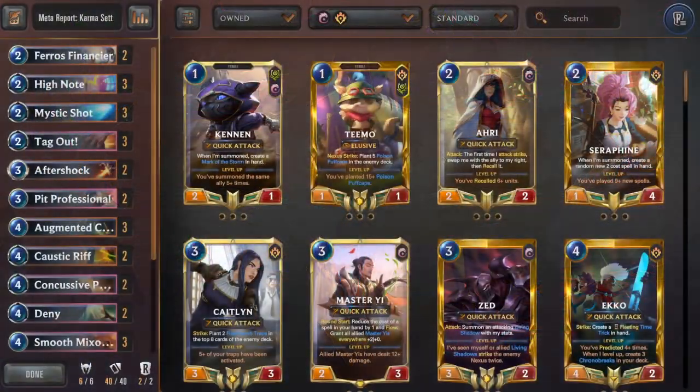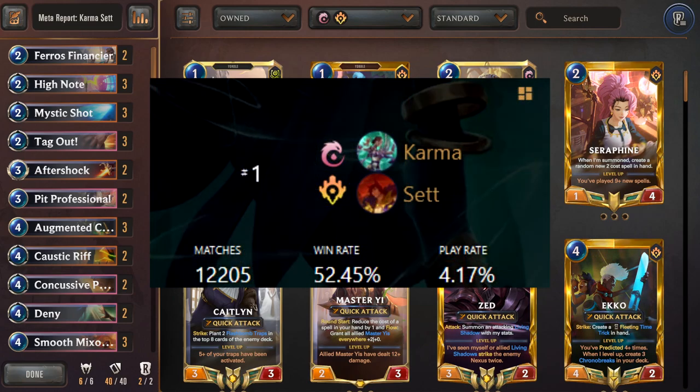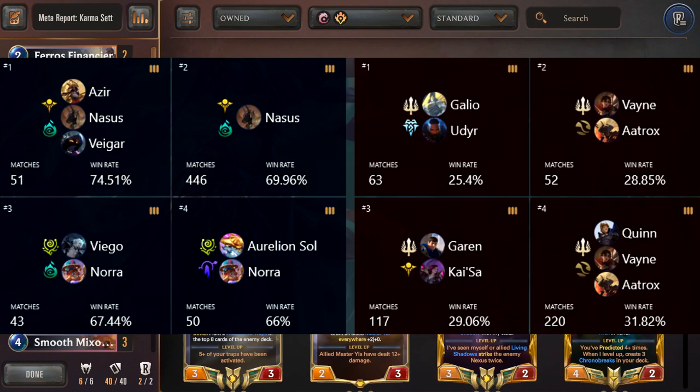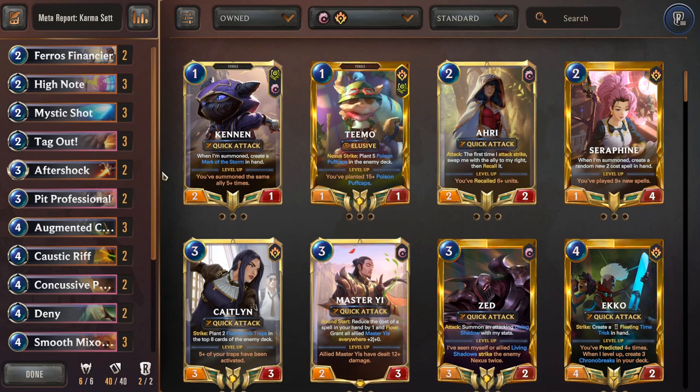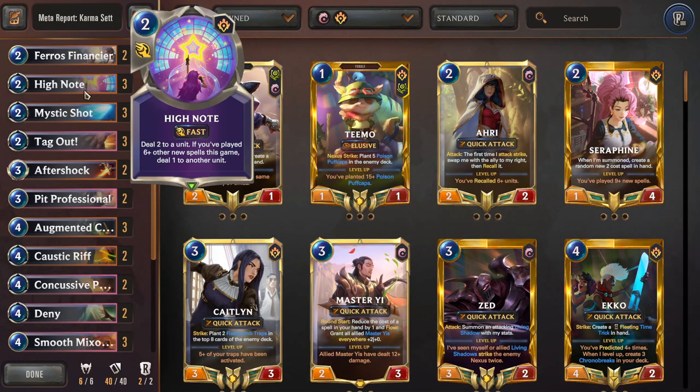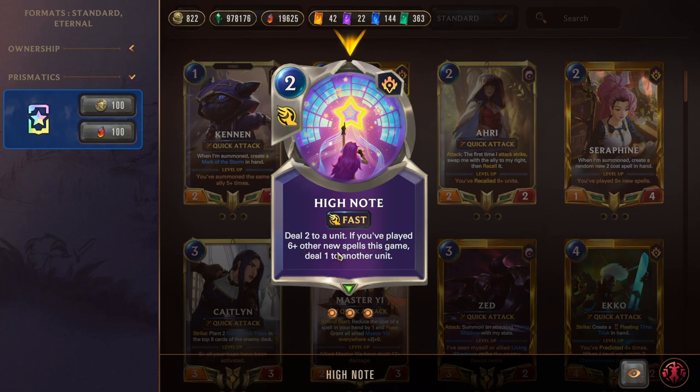Moving right along, we have everyone's favorite — Karma/Set. With a win rate of 52.45 percent and a play rate of 4.17 percent, it's still doing very good. Its best matchups include Vaults of Helia, Nasus/Viego, Norra, and also Aurelion Sol/Norra. Its bad matchups include Galio/Udyr, variations of Vain/Aatrox, and also Kaisa. The biggest takeaway is that Demacia midrange is super good into Karma/Set — maybe Kaisa is just the savior we needed for this meta.